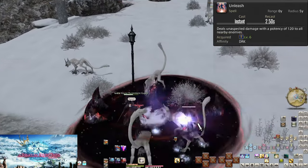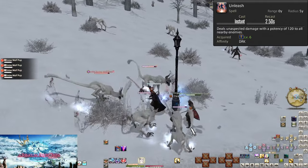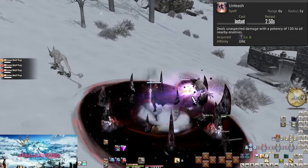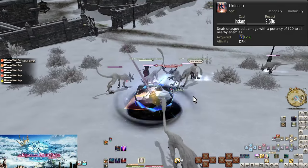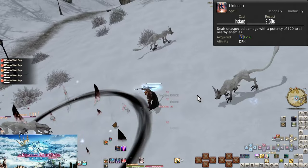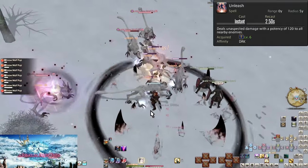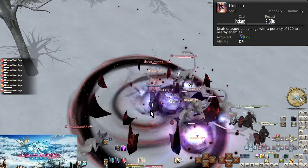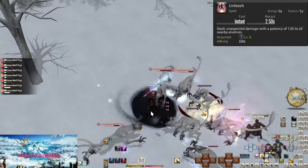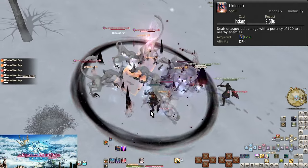Level 6, Unleash. This is our AoE, or Area of Effect, attack. It has a 5 yalm range, doing 120 potency to all enemies within that range. You have to be in the middle of packs of enemies to hit them all, ideally. You want to be spamming this if there are 3 or more enemies. On 2 enemies, just alternate your main combo between both enemies to maintain aggro. The more enemies you pull, the more you want to be using Unleash. The damage adds up quickly, as does your need to maintain the Enmity lead on all of them.